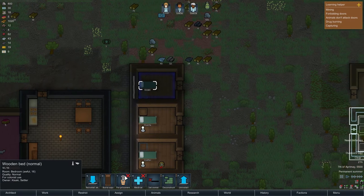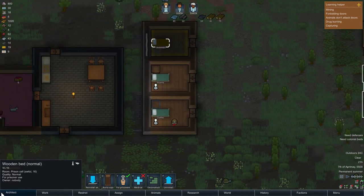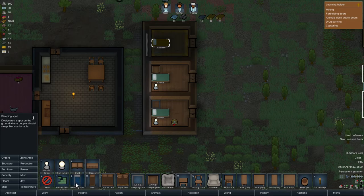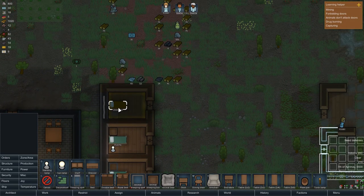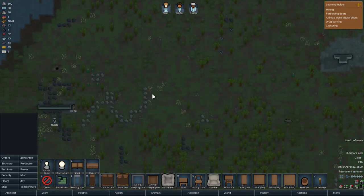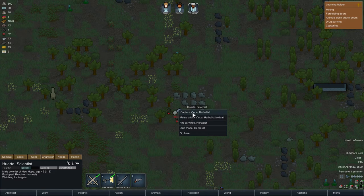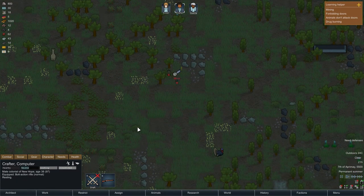I'm just going to set this for prisoners — Kisaki's bed will be for prisoners for now, just temporarily — because I do want to do what I can for this guy. I'll put a sleeping spot in the kitchen for now because then I will order you to capture him, and you will just get undrafted.